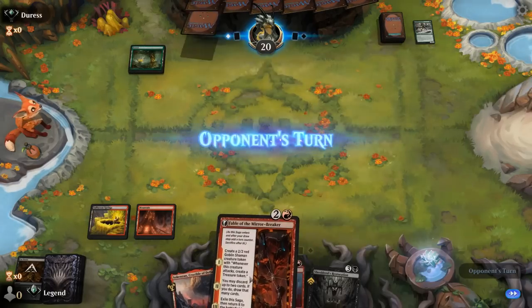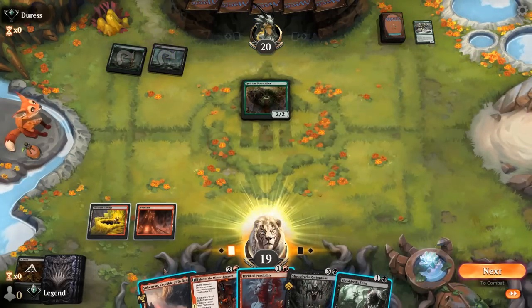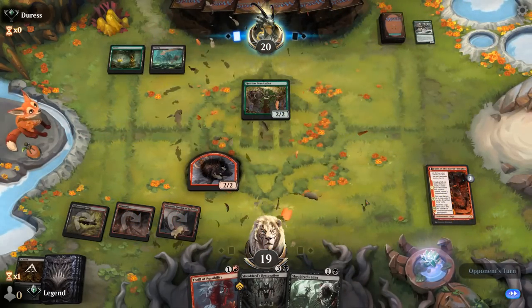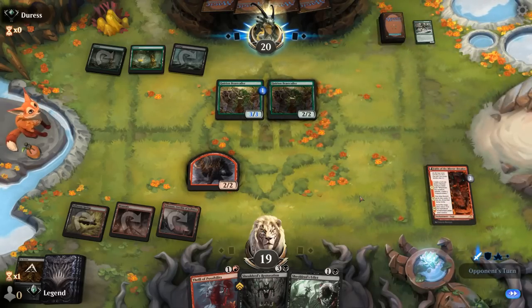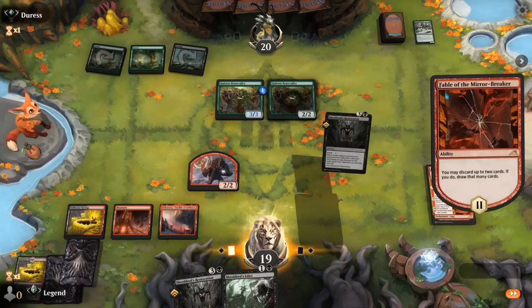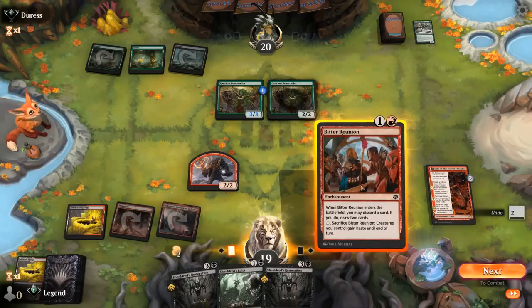Black-Green into Beastcaller. Edict could take care of it, but we should probably get Fable going. Another Beastcaller — pretty good at multiples. They might keep it back to block our Shaman. I think Thrill can go and possibly land, since we're somewhat likely to draw another one. Could also keep Thrill, get rid of Edict, and just work on our reanimation plan instead of controlling the board. But a double Beastcaller is going to kill us very quickly if we don't answer them.